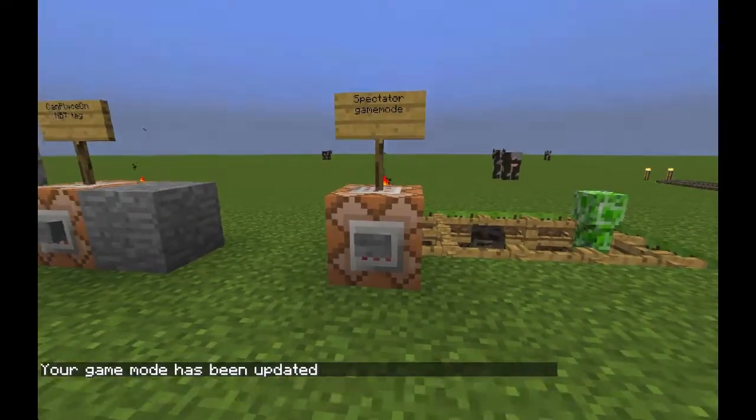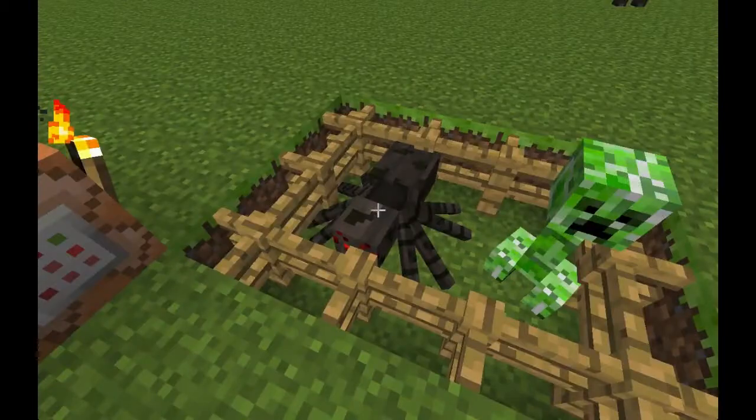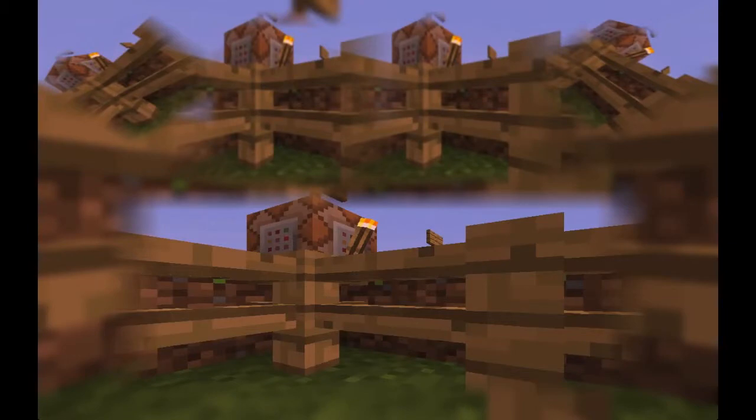Spectator mode is very useful for no-clipping through anything you'd like, and also if you ever feel like it you can go inside a mob's head and see the world the same way they do — in this case a spider, or even a creeper.